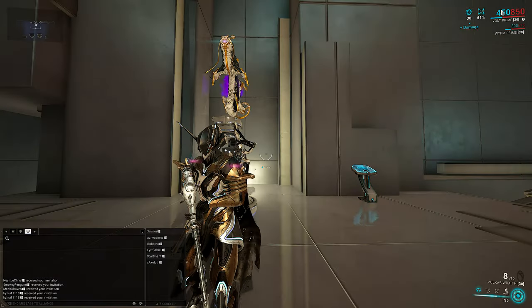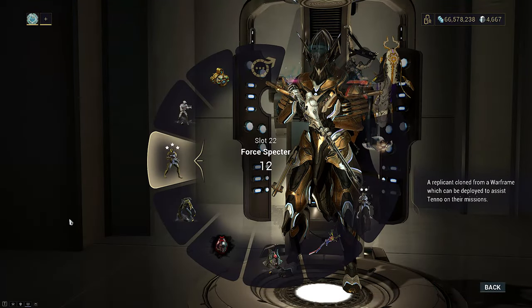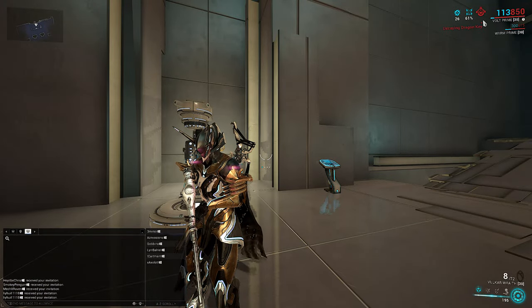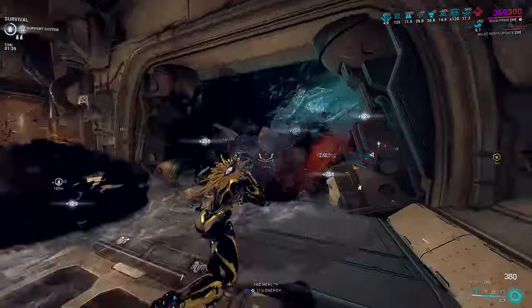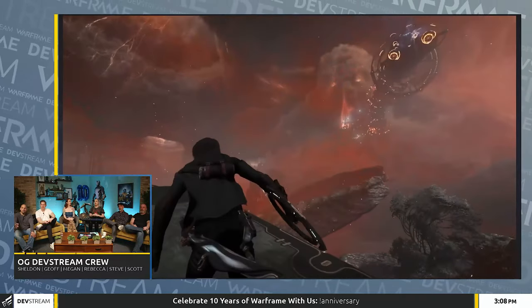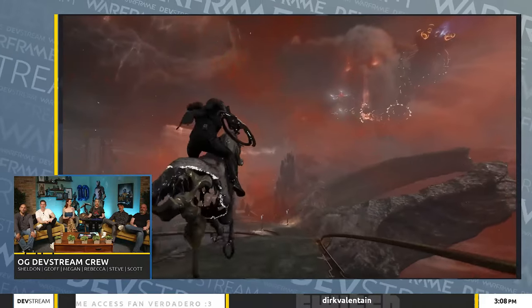I'm going to only mention this here once: if you are shield-gating, I'm assuming the Decay Dragon Key is present. This item reduces shield max by 75% and makes it easier to restore all shields. Keep in mind this video is a meta discussion rather than teaching you how to shield-gate. It has been brought up in Prime Time at least twice now over the past few years, and DE is aware of Decay Dragon Key usage.